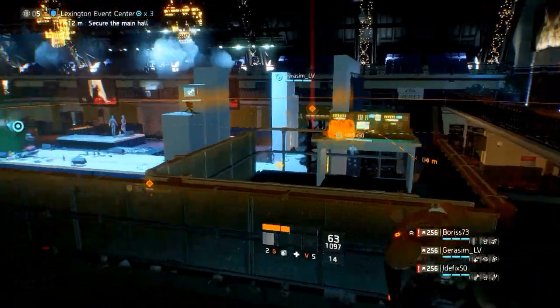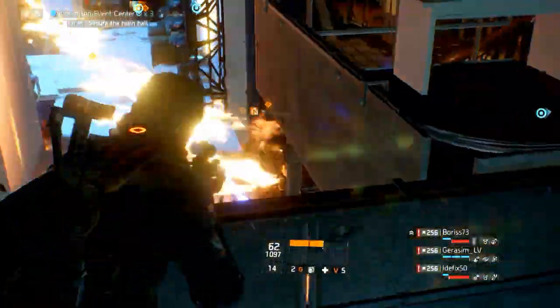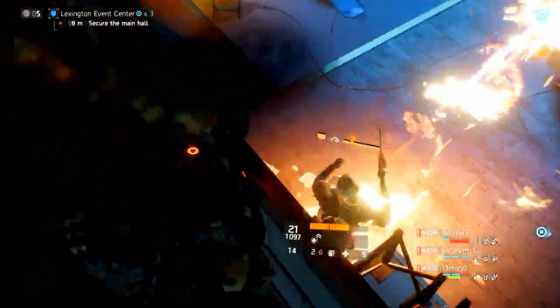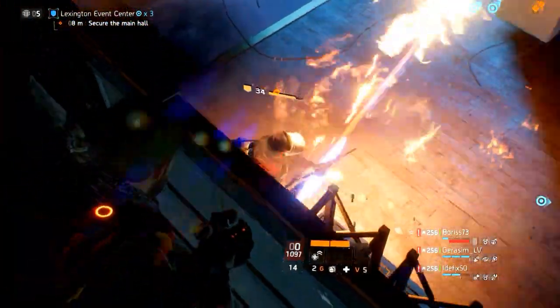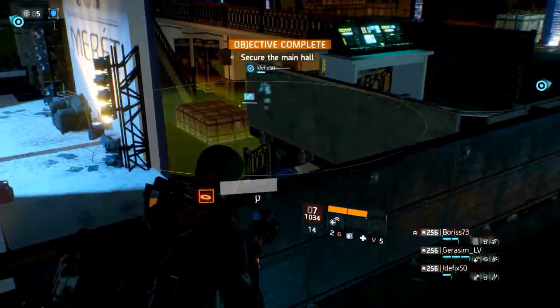Welcome to the Division gear guides. The 1.5 update added named gear items, and in this guide we'll take a look at them. These pieces all hold a unique talent and are named after certain named enemies from the story missions.